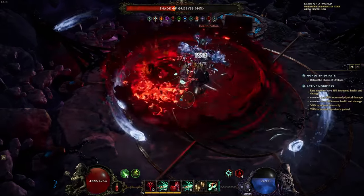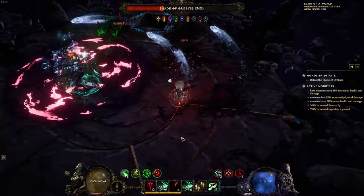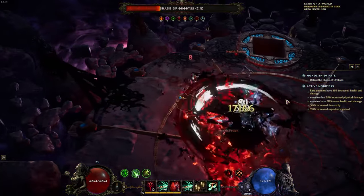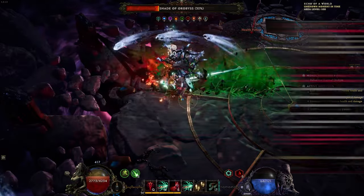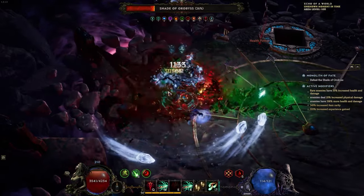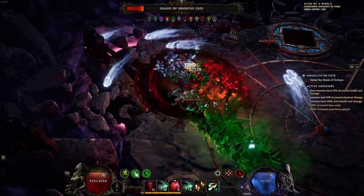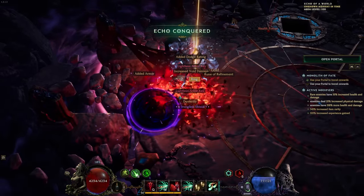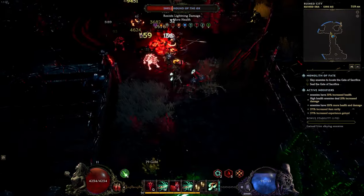The idea behind the build is to proc harvest three times per second using that node, and because of that we can utilize whatever weapon we want — in this case a Leviathan Carver. Leviathan Carver has been kind of a meme item mainly because of its base attack rate. It's a very slow base attack rate, but it has a lot of flat damage on it, meaning that any skill that doesn't care about attack speed makes it a viable option.